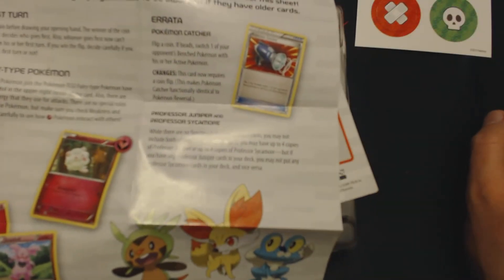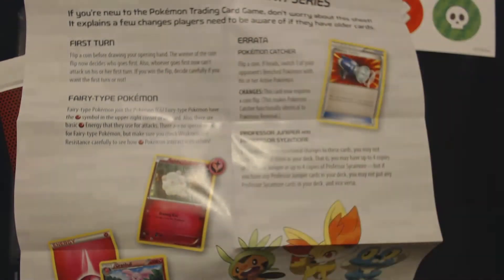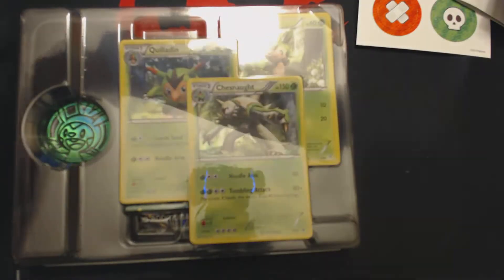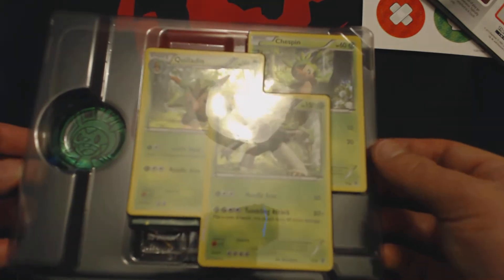We also have our changes in the Pokemon TCG X&Y series, which include the Pokemon Catcher Errata, the Juniper and Sycamore ruling — which I still think is ridiculous — the new first turn rules, and we also have our play mats, which I can't really show you because the entire setup's just too weird to be able to do anything with.